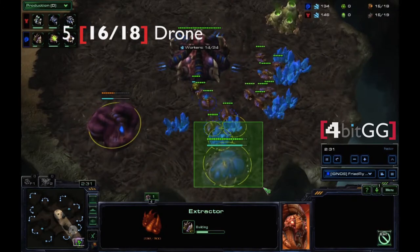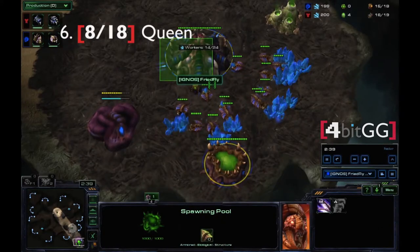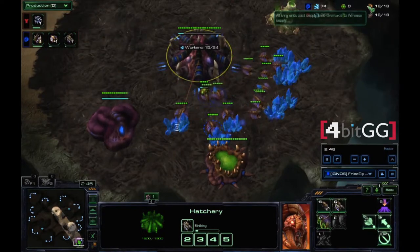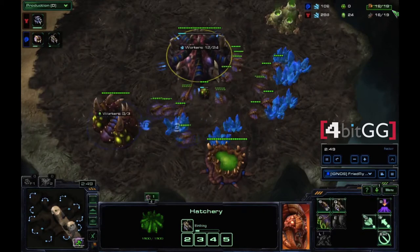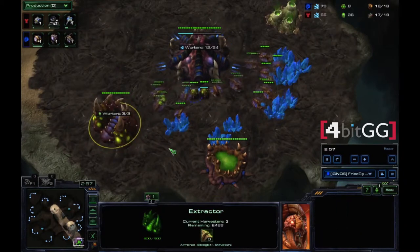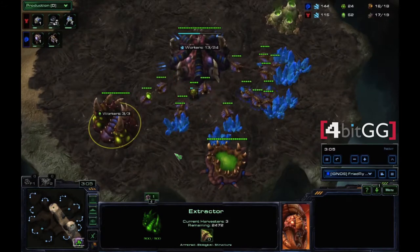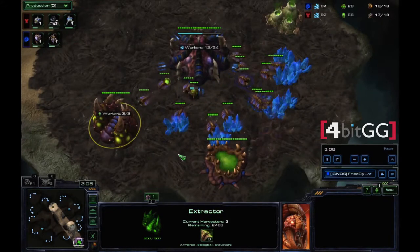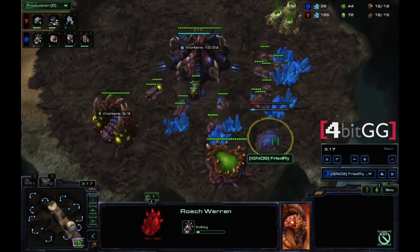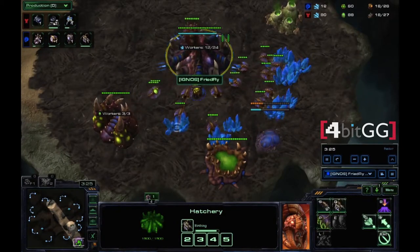As you can see, the spawning pool is almost finished. As soon as the spawning pool is finished, you want to begin to build your queen. At this point, you want to make sure you only build drones up to 16 supply so you can leave two supply for that queen. As soon as this extractor is done, immediately throw three drones on it to start collecting gas, because the roaches are gas as well as mineral heavy in this build. We drop down our roach warren at the halfway point where the queen is being built.